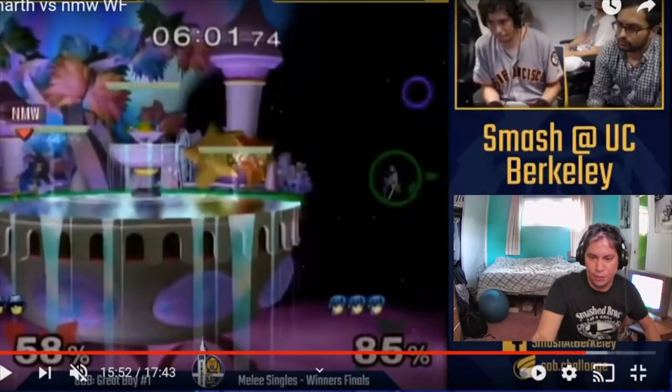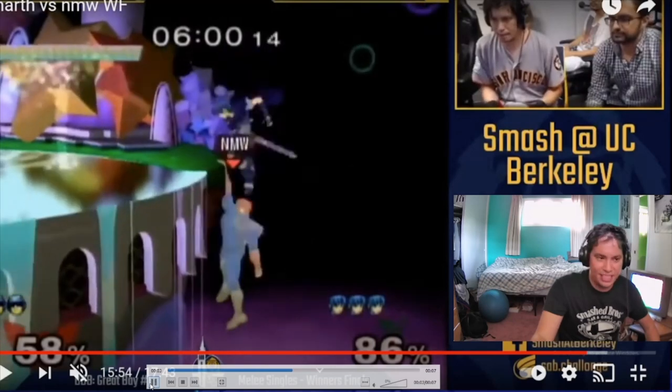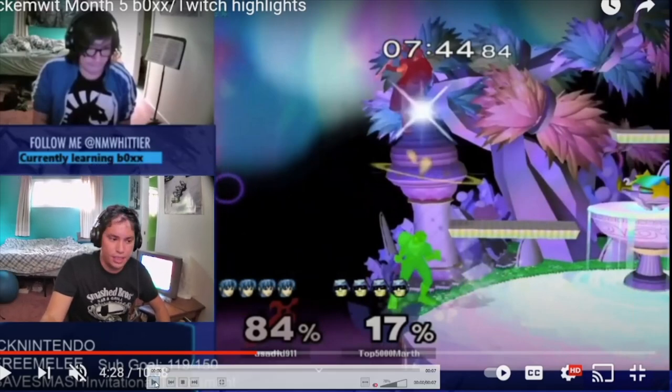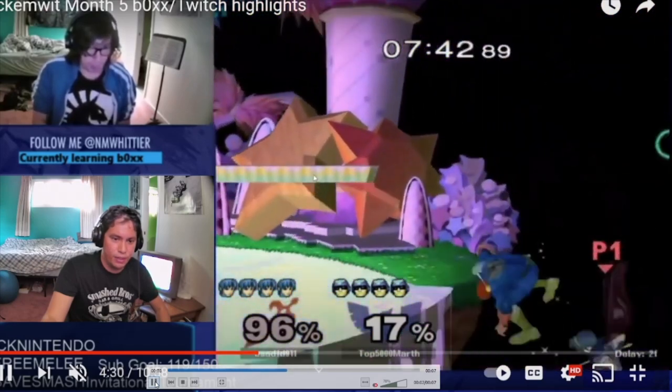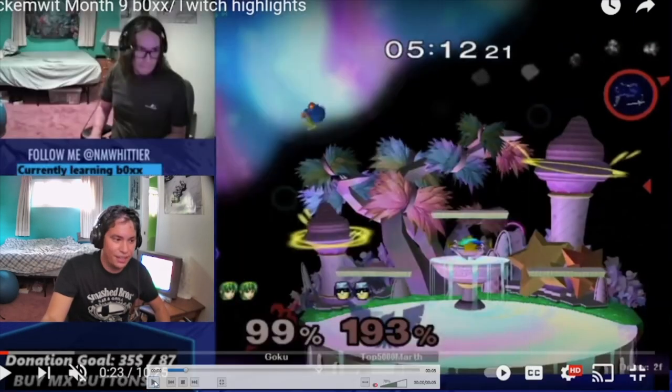Now that we've talked about all the most useful recurring situations where you need to know how to ledge guard Marth, let's talk about a few situational stage-specific techniques. I'll keep these to the more useful ones. The first is on Fountain of Dreams — you can T-drop by pressing back and then shielding out of teeter. You can do this whenever you're in teeter, which you can set up for by running into it, wavedashing, or standing in it. This is useful against Marth because you can beat him to the ledge or they'll misjudge your ledge guarding options and pick the wrong option. Here you see just run across stage, beat him to the ledge, easy kill.